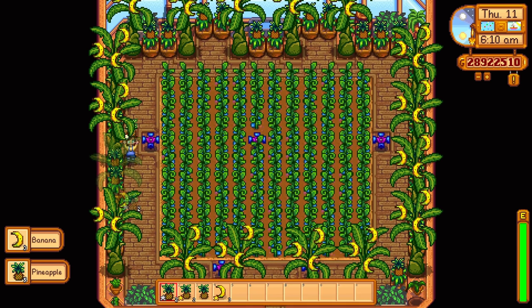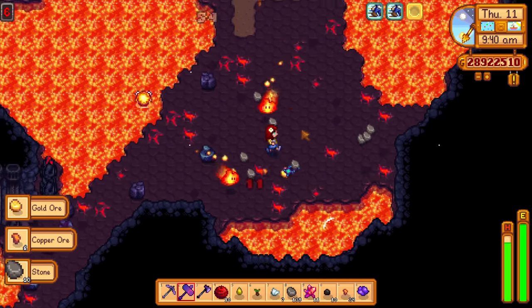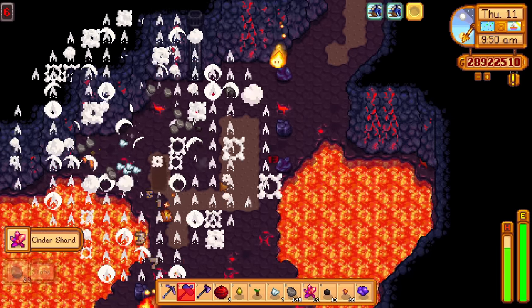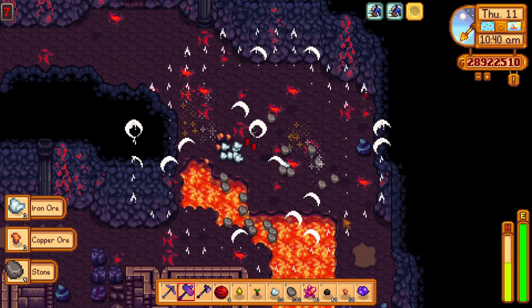The volcano dungeon on Ginger Island is often overlooked as a place to farm for resources. There are actually a ton of copper, iron, and even iridium nodes in here. Grind for those resources in the volcano. Remember to bring bombs to make your life much, much easier.